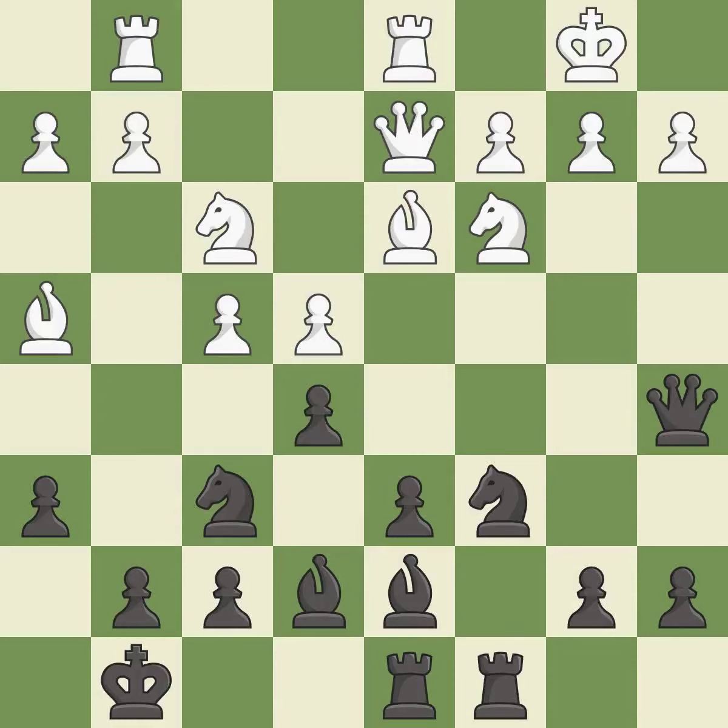This strikes at the center, countering the opponent's ability to grab space — it is best. This is the strongest option — it is best. This threatens to kick a bishop; there was only one good move in that position — it is a mistake. This move puts the pawn on a safer square — it is best. This maintains the balance in material with a good trade — it is best.